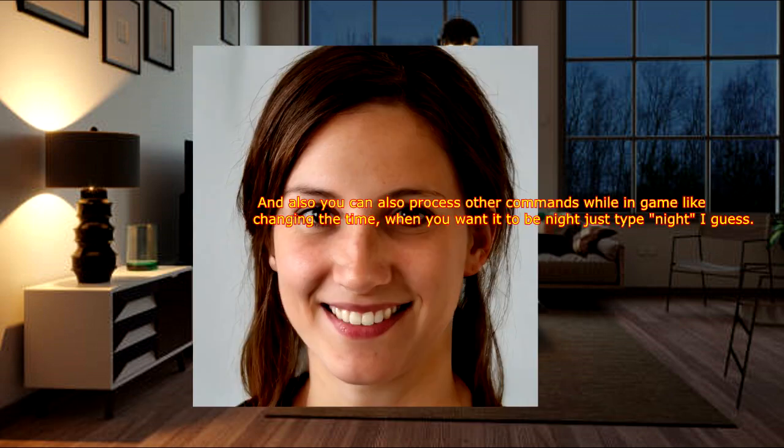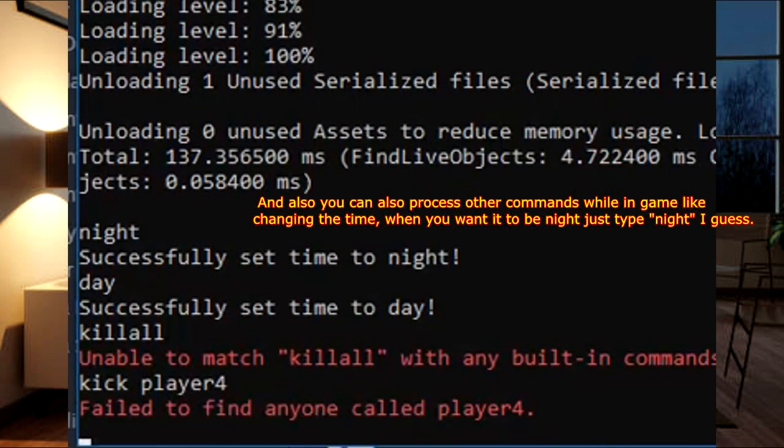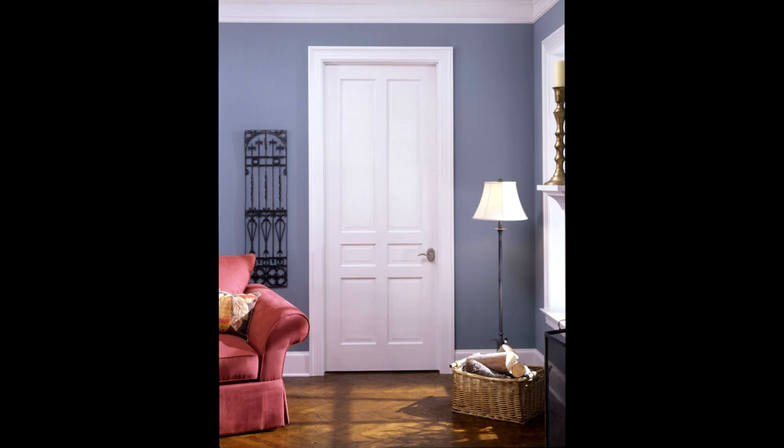You can also process other commands while in-game, like changing the time — when you want it to be night, just type 'night'. There's someone knocking at my door louder now. I hope it's not the strangers I sent my IP address to, because they threatened to kill me after I let them play on my server for hours and then didn't save it afterwards. I gotta get out of this house now. Goodbye!